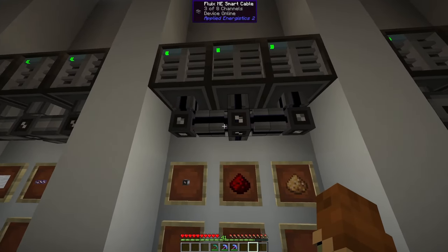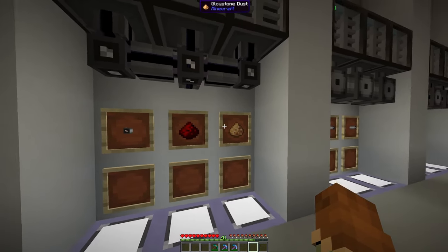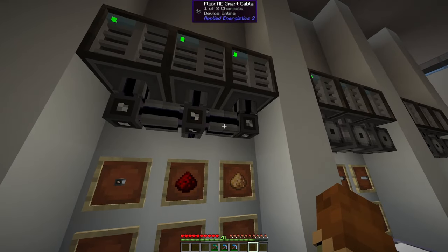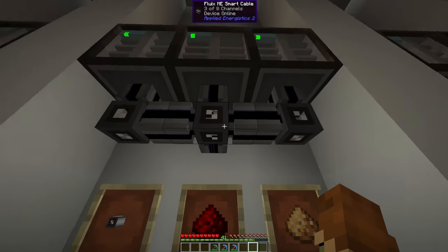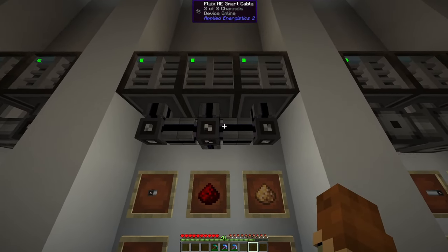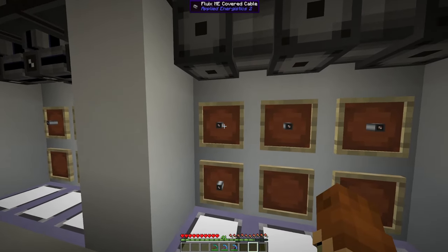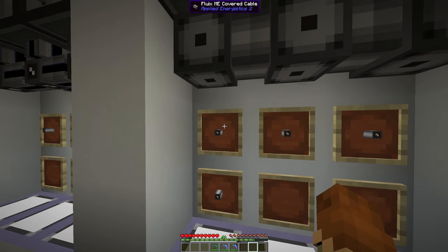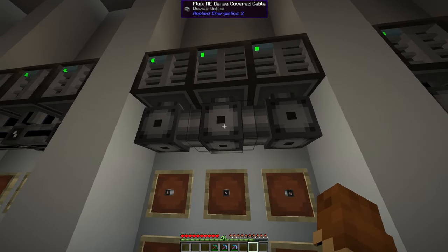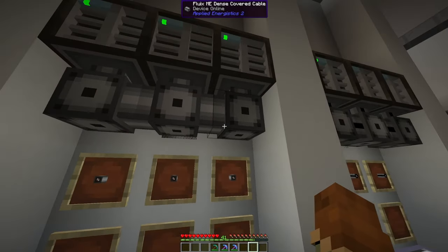To upgrade to the smart cable, you'll need that Fluix ME covered cable with some Redstone and some Glowstone. The really neat thing about these cables is that they tell you how many channels are actively being used — we have three different devices here and it tells us we're using three channels. And if you take those standard Fluix ME covered cables and put four of them together, you get the Fluix ME dense cover cables, though these don't tell you how many devices are currently being used.